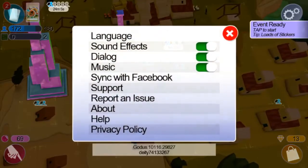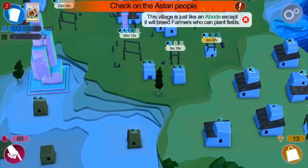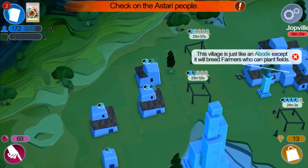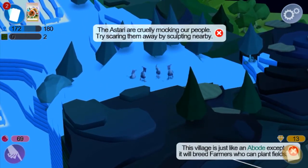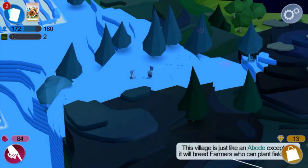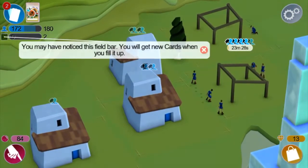There's an event ready — tap to start. Wait, what happened? There's like a storm. Everybody's gonna die and you're taking me to the quest — come on. I'm terraforming again by accident. I'm not sure what happened but we're gonna keep on and take on the Astari people. I hate those people. There we go — I'll get a rock just to show you I'm serious.